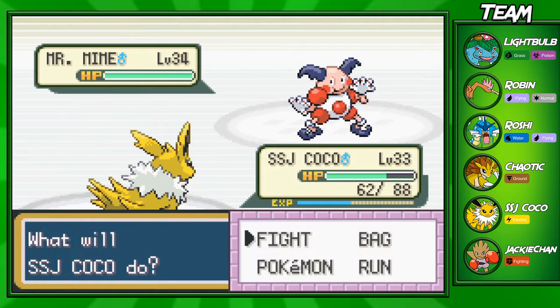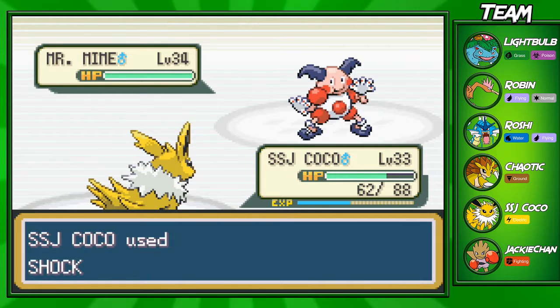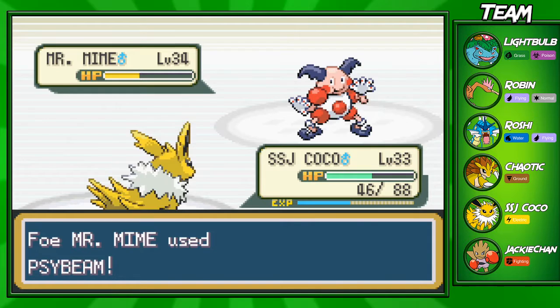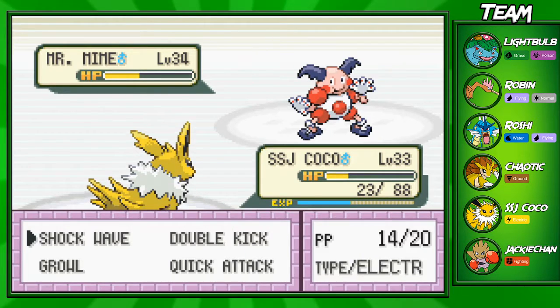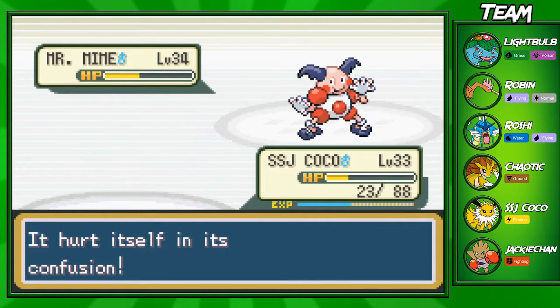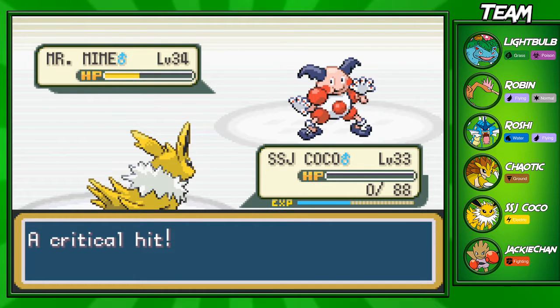He's going to bring out a Mr. Mime. Mr. Mime has amazing special defense. He's only a Psychic-type - he does turn into a Fairy-type later in Gen 6. We're going to take him out with a few Shockwaves. We are going to become confused, though. And I just realized I have no battle animations on - I don't know how many times I've done this in a walkthrough. We're just going to continue on through this fight.